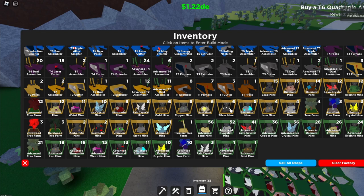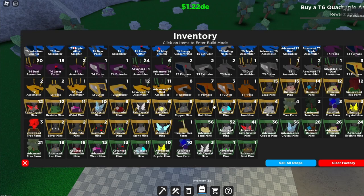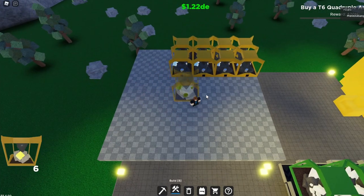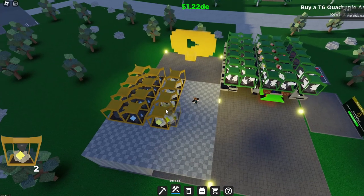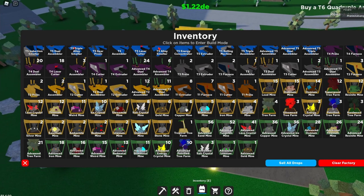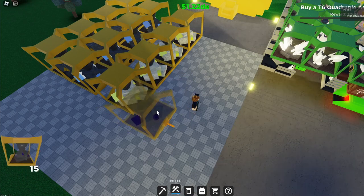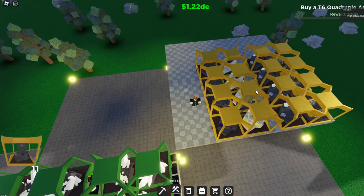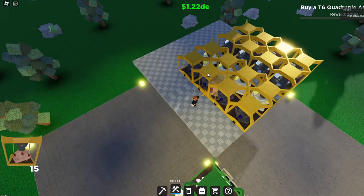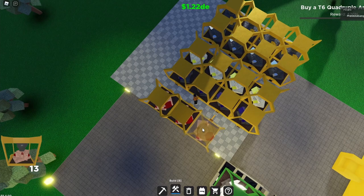Now let's get the silver mines — just put them right behind there. Get your sanctium mines. Sorry for the lag. Get the lead mine — I always have trouble looking for the lead mine. You can place these in any order you want, just make sure the silver and sanctium are together and the lead and diabolium are also together. Place the diabolium over here, just like that.